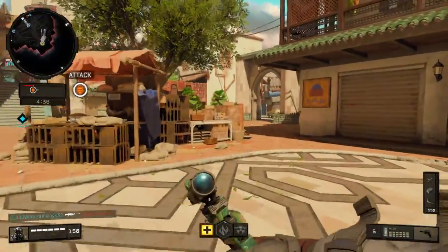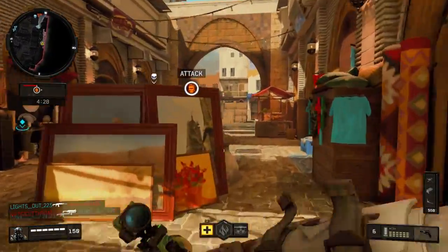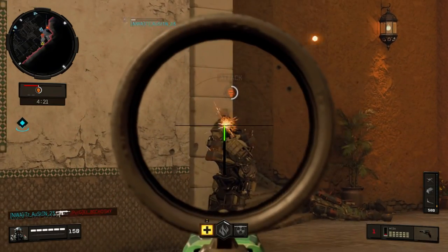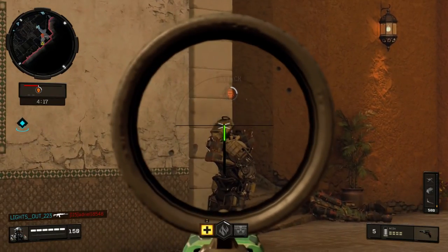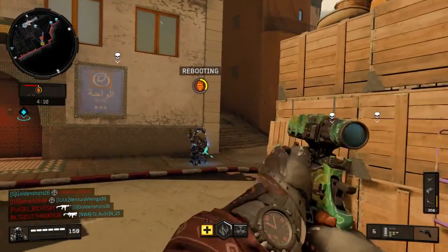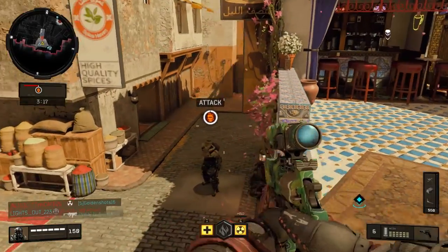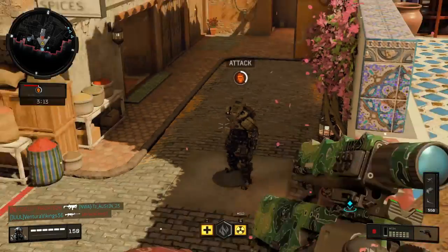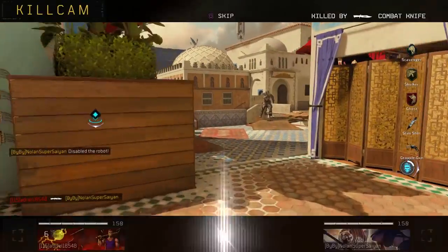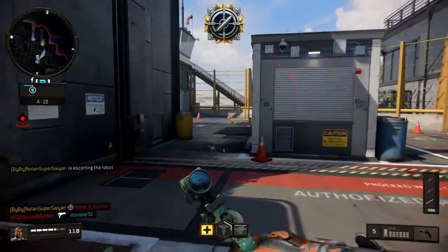Now we're going to test the Mozu with the operator mod against a fresh robot — but you have to hit it in the head. One, two, three, four, five, six, seven, eight shots more or less. Let me try that again. One, two, three, four, five, six — it's about eight shots to the head. That other guy was shooting it too, but it looks like eight headshots. And that's a one-shot kill.